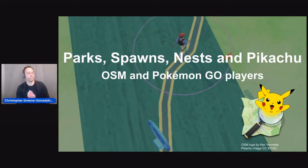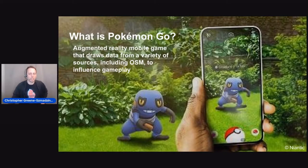My name is Christopher Green Smichzinski, and I am here to talk about OpenStreetMap and Pokemon Go and how the former has created information that the latter has leaned upon to make a more robust augmented reality game. If you're not familiar with Pokemon Go — which I'm guessing you probably are — it's a mobile game released in 2016, created by Niantic in collaboration with Nintendo and the Pokemon Company. It's available for iOS and Android, has over a billion global downloads, grossed more than $6 billion in revenue, and it's a lot of fun.